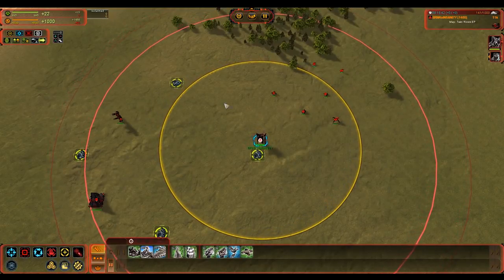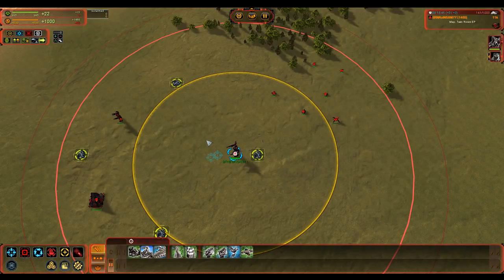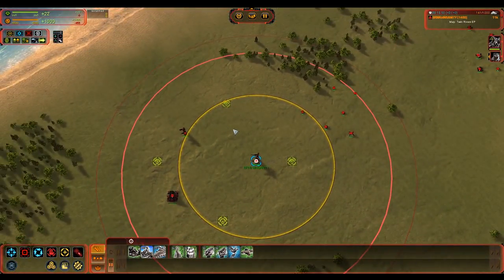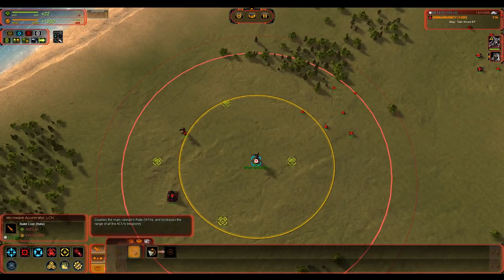The Aeon ACU, as we discussed, has the extra range upgrade, the body shield upgrade, and the radar upgrade which complements everything. And then the Seraphim has really strong combat upgrades. For Cybran, you have to choose between gun and T2, which is a hard choice to make, and that is going to throw a little bit of a wrench in the works because you have to give up either upgrade to get the other — which is a waste of mass early on.